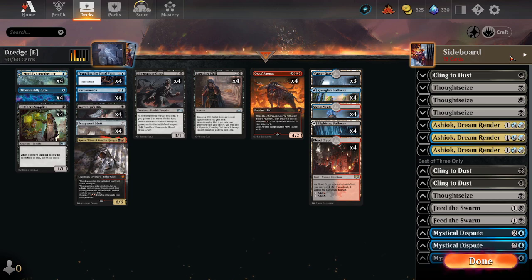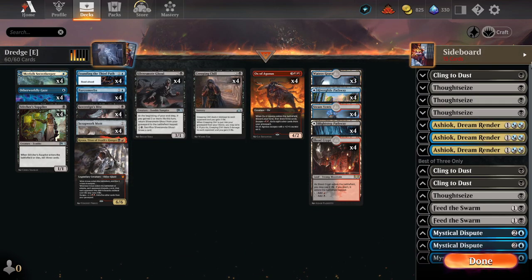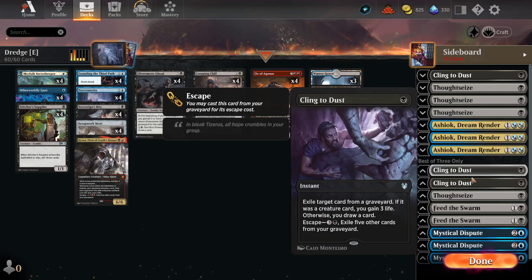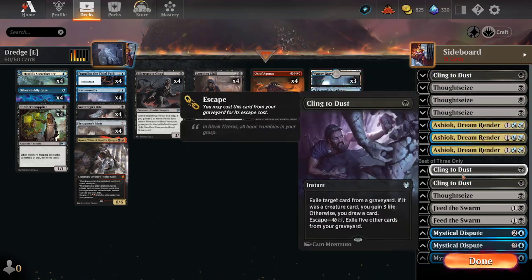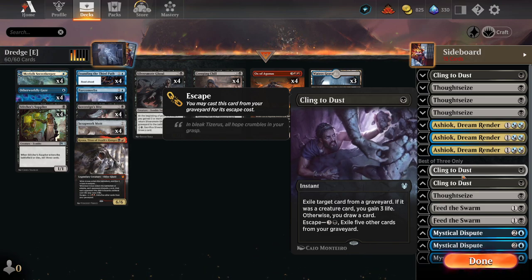Sideboard — some interesting things. Let's start with the four Thoughtseizes. As I said, you can recur them with the Third Path, but importantly you're bringing them in in almost every matchup because your opponent is going to have some kind of graveyard hate. To the Swarm gives you some graveyard interaction for something like Grease Fang at instant speed, while also being able to gain three life to enable Silvermote Ghoul.